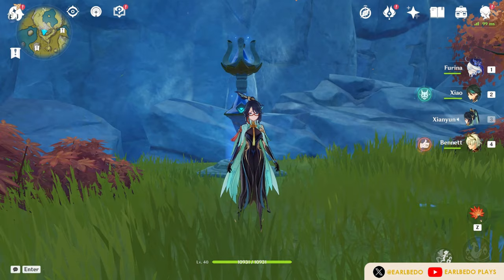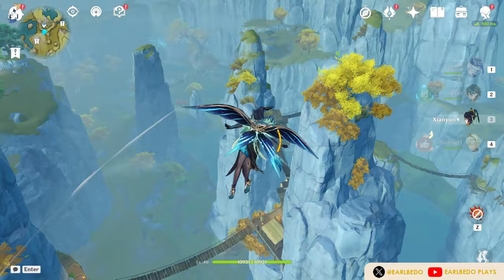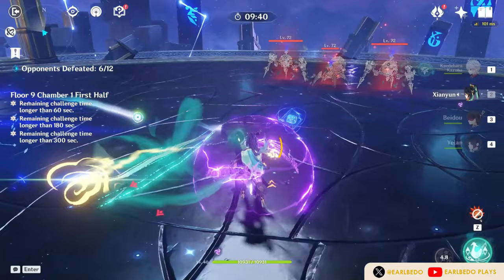She also proves to be great for exploration with her last passive, which increases the gliding speed of the party. Knowing how her talents work, Shan Yun's main role is to support the team by buffing plunge attack damage and crit rate, while also giving exploration advantages. However, because she is a catalyst user with a decent skill damage multiplier, we can also build her as a reaction driver or a main plunge attack DPS.